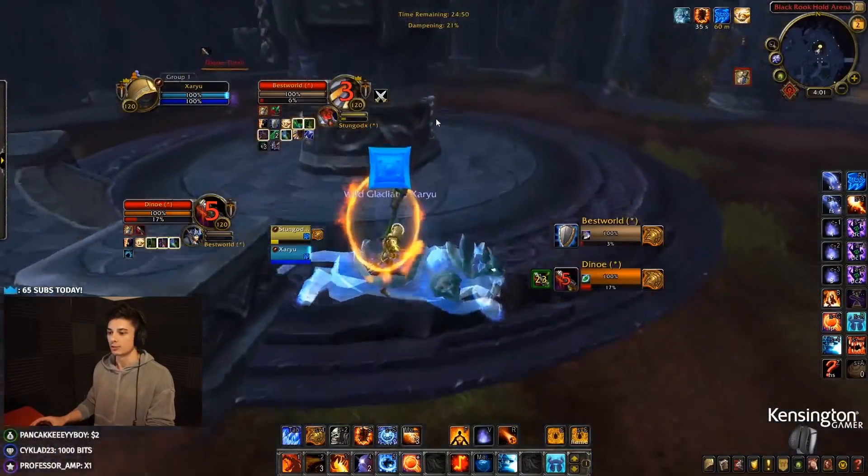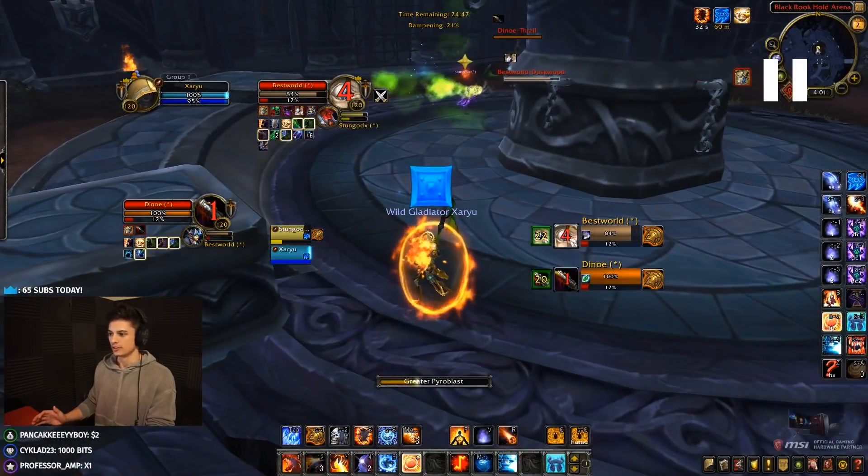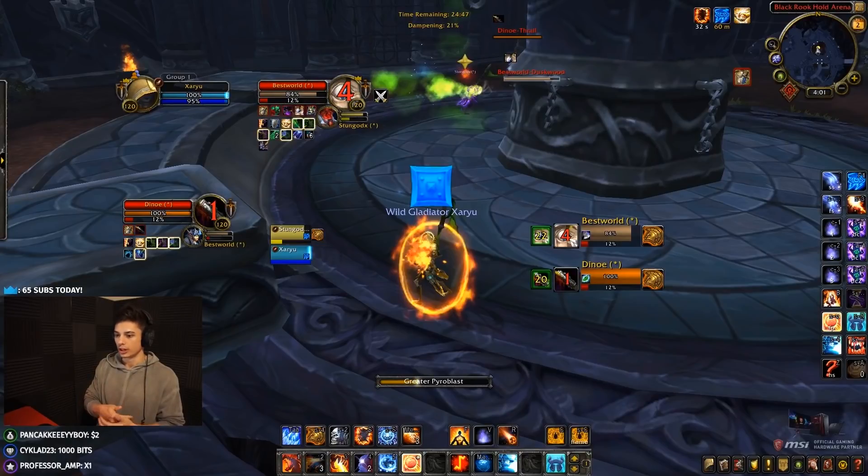We get the sap on the druid and open onto the warrior. One of the reasons I don't like this opener is that the warrior gets to Bladestorm, which means we can't Cheap Shot him during it. A good warrior will Bladestorm immediately and essentially immune our opener out of stealth. What we could have done instead is sheep the warrior, Kidney Shot the druid into Ring of Frost, and then open the warrior out of that sheep — he can't Bladestorm while sheep unless he trinkets, which would still be fine for us.